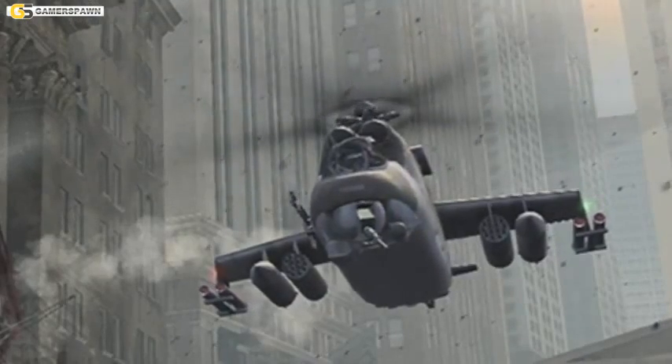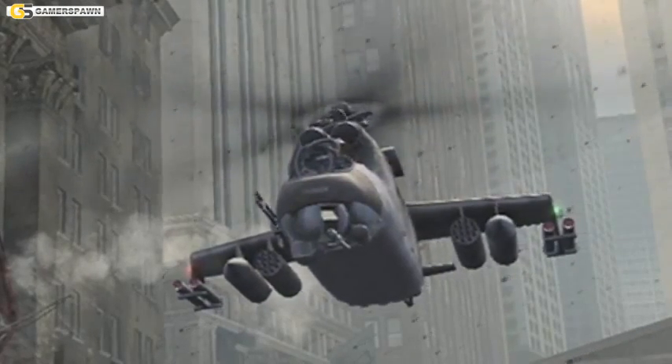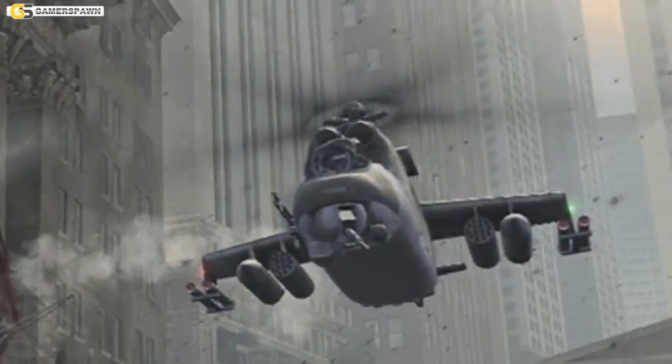Infinity Ward has taken some creative freedom, as the armament seems to be somewhat overdone. Normally the Hind would only be boasting a twin 23mm autocannon mounted on its chin turret, but it also features the F's 30mm twin gun on the right side of the fuselage. Two external fuel tanks, two 57mm rocket pods, and four AT-6 Spiral ATGM missiles complete the package, all mounted under the wing steps. You would not want to mess with such a helicopter.